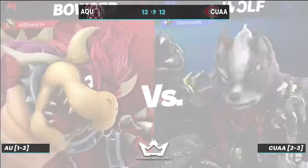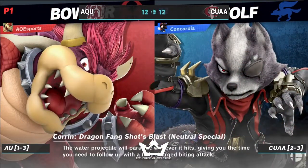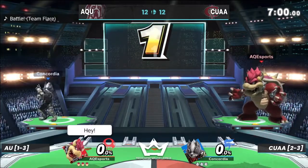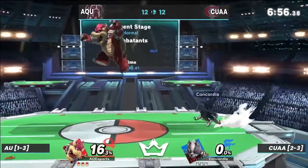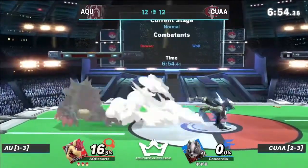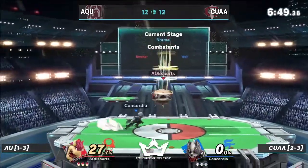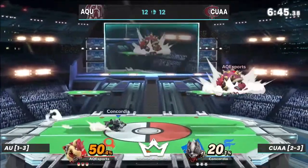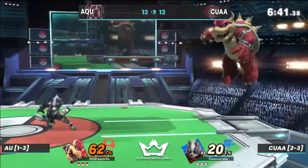It's a one-in-three set count right now, and getting that two-and-three going into the next few weeks will be huge. So it looks like Z Demon Cakes is on Bowser, and potentially Smitty on Wolf here for Concordia University Ann Arbor. Let's start this crew battle on PS2.